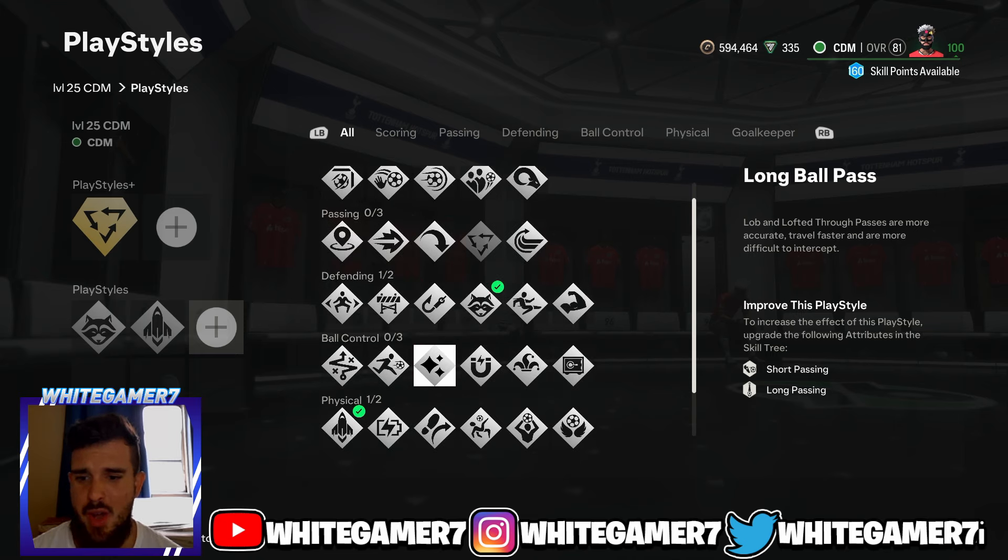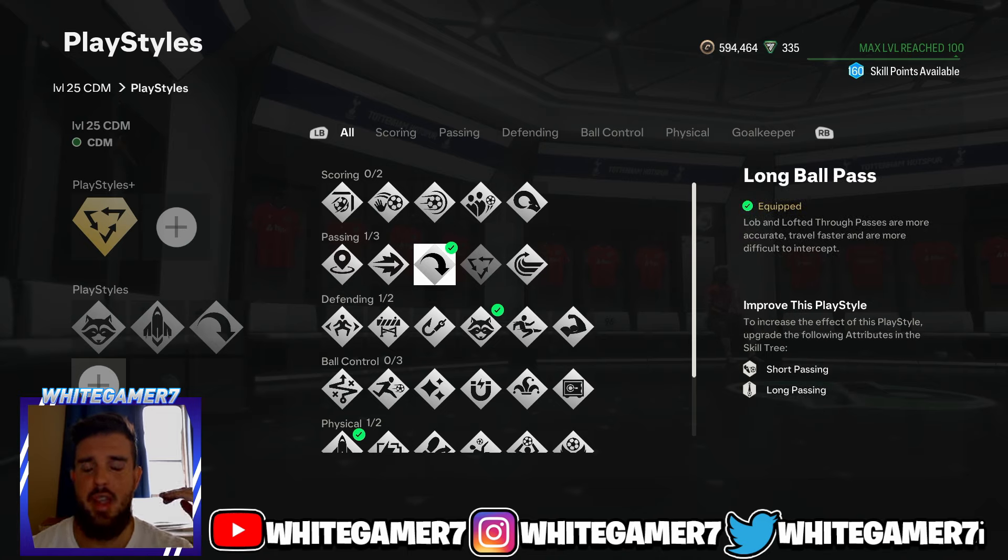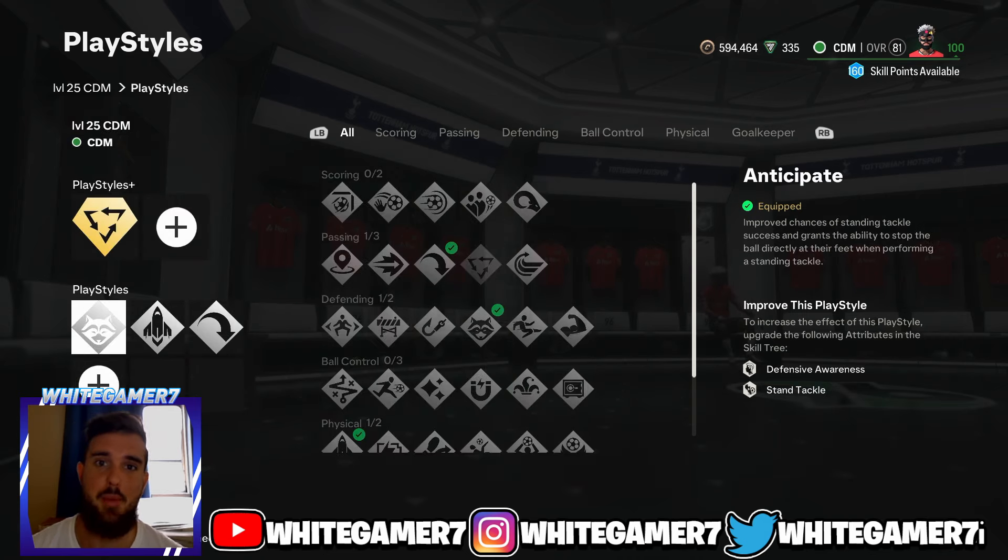I would go with Long Ball Pass, because if you don't use this and you go for an extra-square ball, the ball tends to go up really high and it'll take forever for your teammate to receive it. But these are the playstyles and playstyle plus we went for the level 25 CDM build.